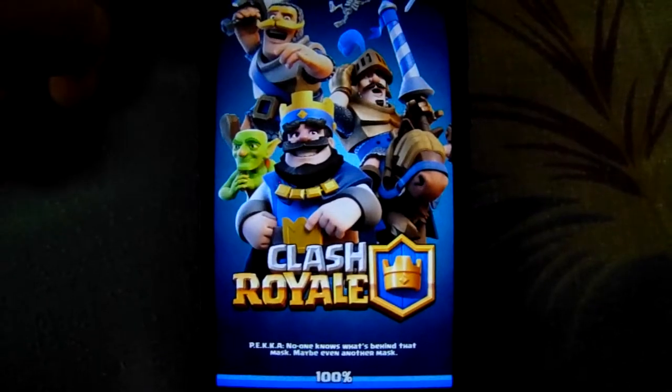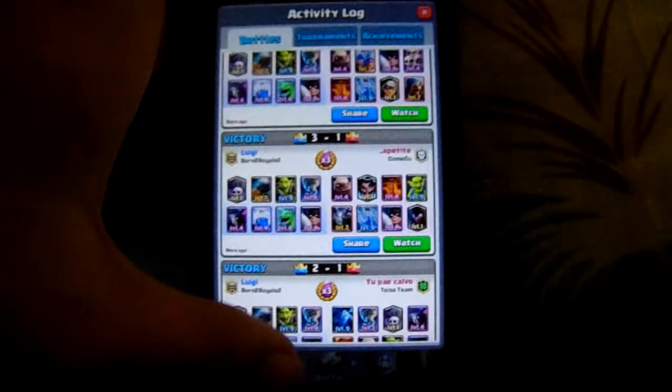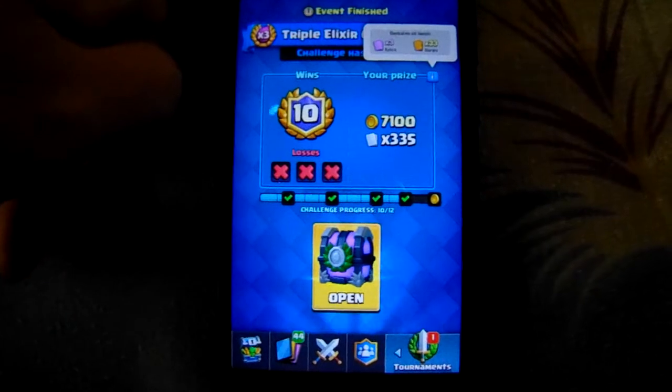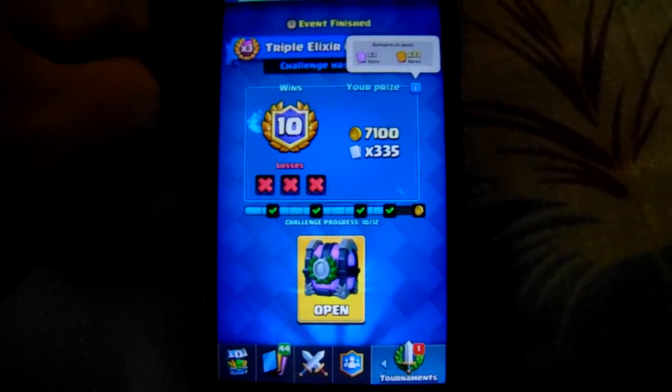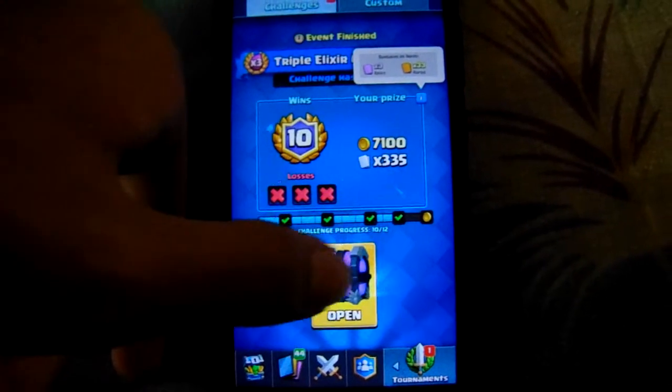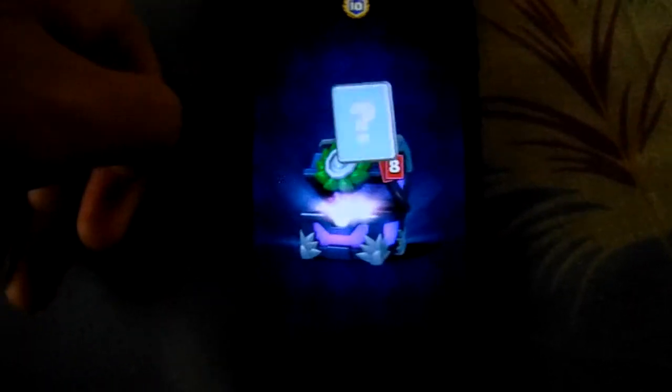This deck is pretty fun and the challenge is pretty fun — going through elixir so fast. Why not just open this? We're going to get 7,100 gold and 335 cards. We get 2 guaranteed epics and 33 rares. Let's open this bad boy — hopefully for a legendary.